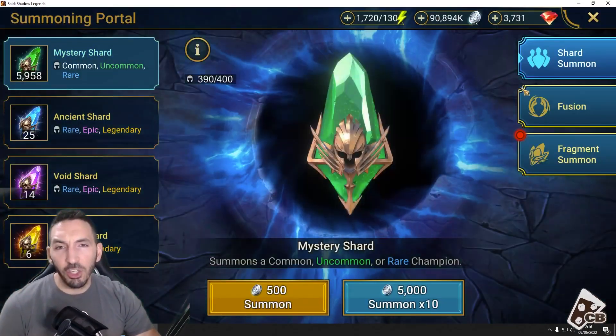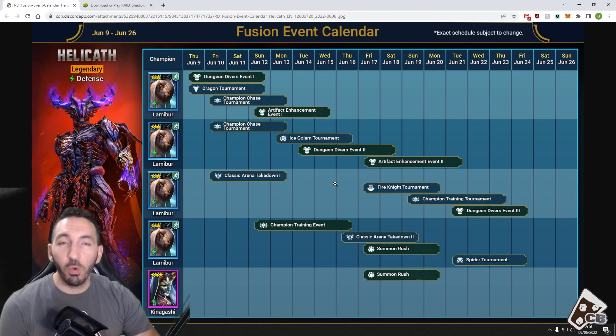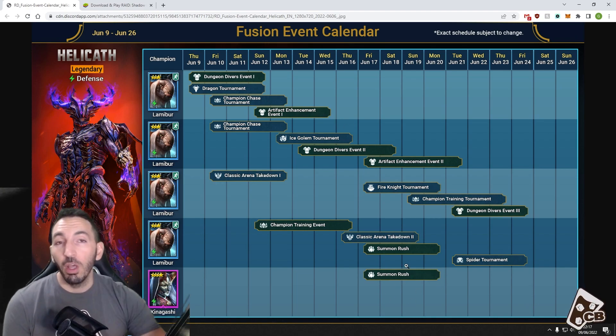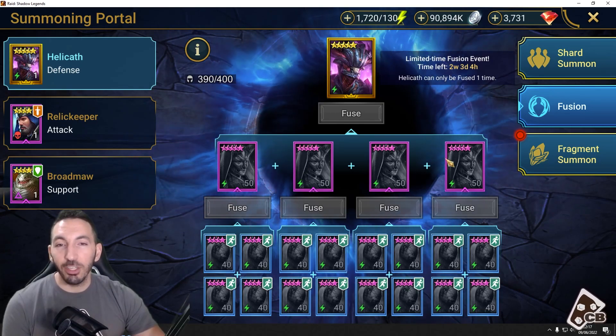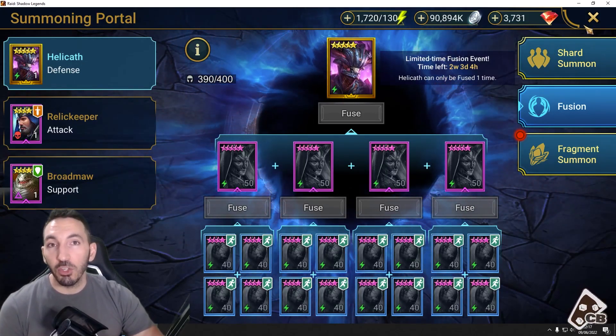This was the video really. I just wanted to say that this Helicath fusion looks to be an easier one because of all the free stuff we received. It will of course vary and be more difficult if you don't have many ancient shards. We're going to have the ancient shard 2x event tomorrow — that's when you should summon. Hopefully you'll get Lame Boar or Kinagashi, which are needed for the fusion. If you get one or two of those it makes it way easier. If you have enough shards, you can even skip four of the champions since Kinagashi can come from the summon rush — making the whole fusion much more relaxed.